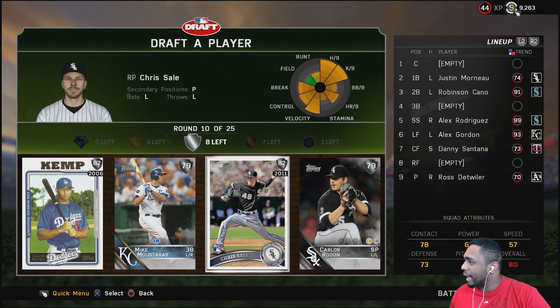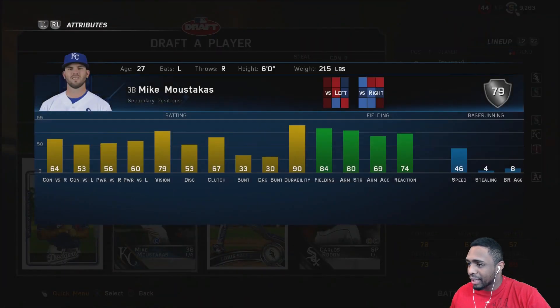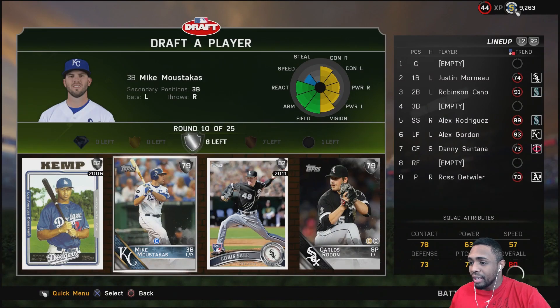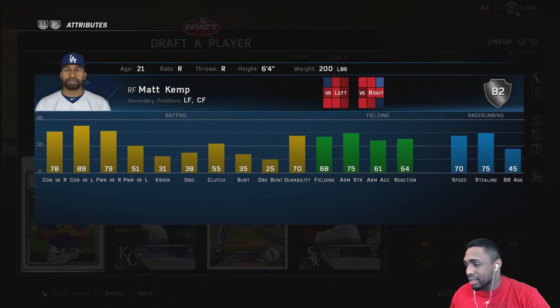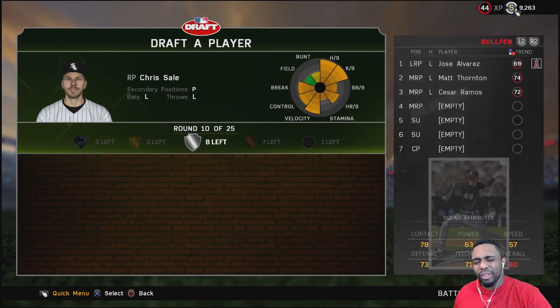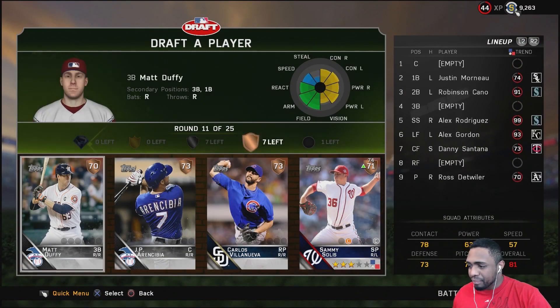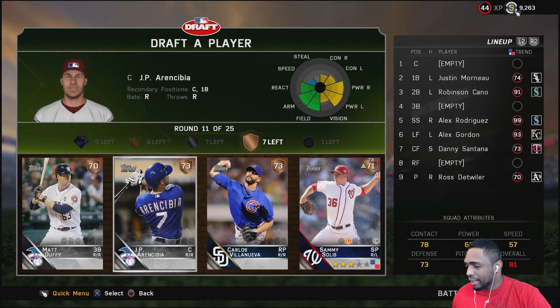Now we got a bunch of silvers. I already have three lefties in my bullpen, but I can definitely go with Chris Sale or take Mike Moustakas, who's not that great. Matt Kemp has decent contact and left power, but 31 vision is atrocious. Carlos Rondon is also here, but I'm going with Chris Sale because I just feel like I'm gonna need lefty relief pitchers in this BR run.